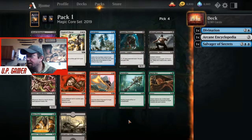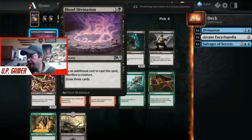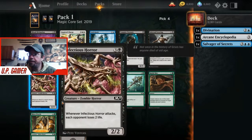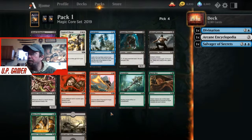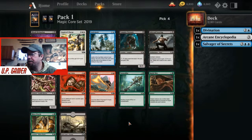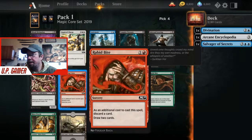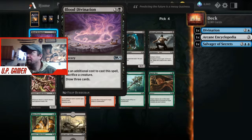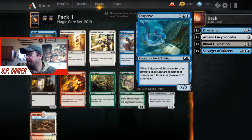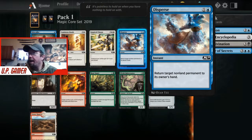Blood Divination is great. Here's the combo I like: you put Salvager of Secrets on the board, play Divination into your graveyard, then play Macabre Waltz, pull the Salvager back out, play it again, then pull Divination back out of the graveyard. Blood Divination puts your Salvager into the graveyard and you draw three. Disperse works similarly - play Salvager of Secrets, get Divination out of the graveyard, Disperse puts the Salvager back in your hand, then cast Divination again.